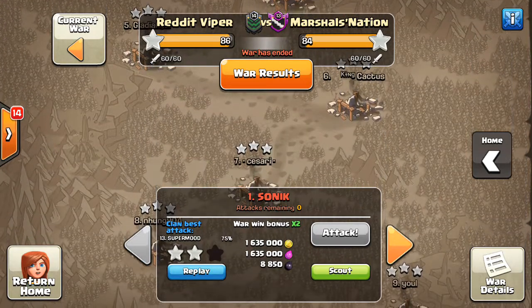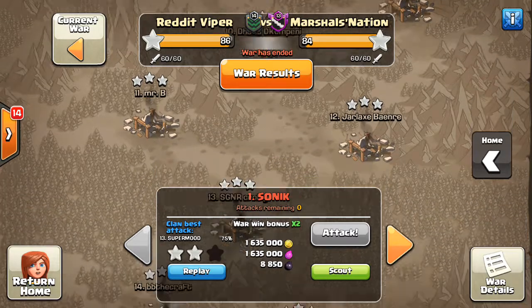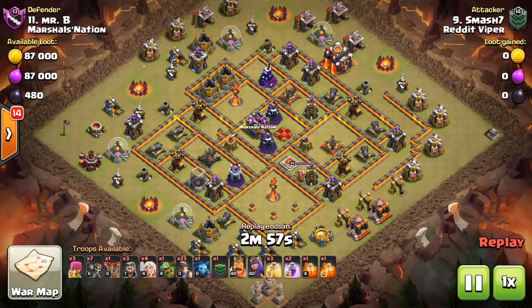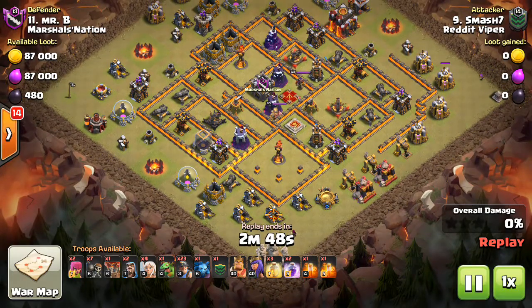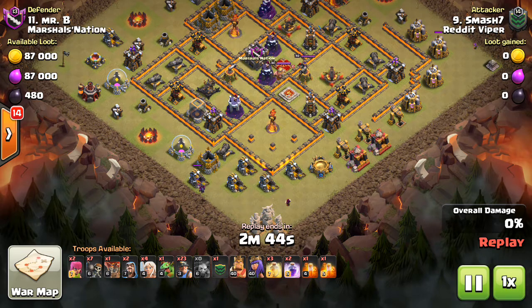We had two 10v10s this war, but we are only going to check out one of them. Actually, both of them are by Smash, so great job to Smash with the 10v10 6-pack. I think this was the better of his two hits. He is going in with the Queen walk miner. Miners did get nerfed with the update, but they are still viable in some cases.